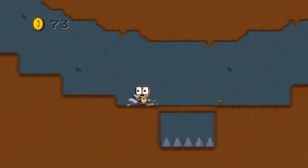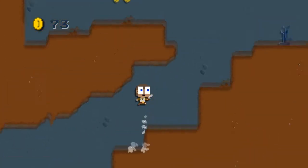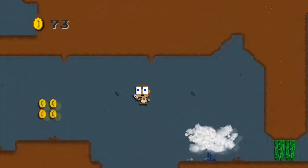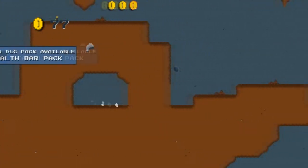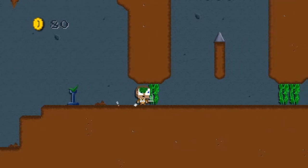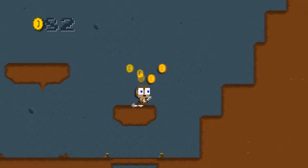Alright. Whoa, whoa, whoa. Oh, that is such a trap. Alright. Just to prove it to myself. Yep. Alright. Because we play, I want to be the guy. The health bar pack. Maybe that means I can take more than one hit from a spiky thingy. But somehow, I doubt it.